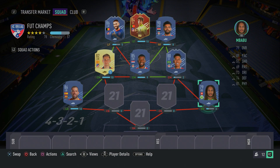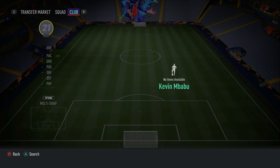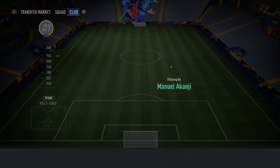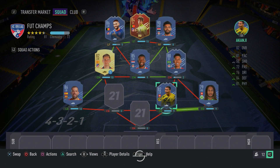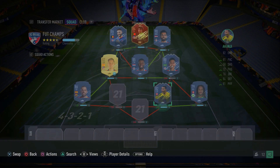Moving on to the center back partnership — a Bundesliga trio that links very well together — one of them is inform Akanji. You guys could also think about upgrading to his Road to the Final card if you enjoy his inform. I personally rate this inform highly — it's a fantastic card. Inform Akanji: 87 standing tackle, 83 strength, 83 defensive awareness, 84 interceptions. He's pacy as well. Just very, very effective in game. I think he's underrated — you don't really see him too much in other people's teams. Make sure you guys get Akanji.